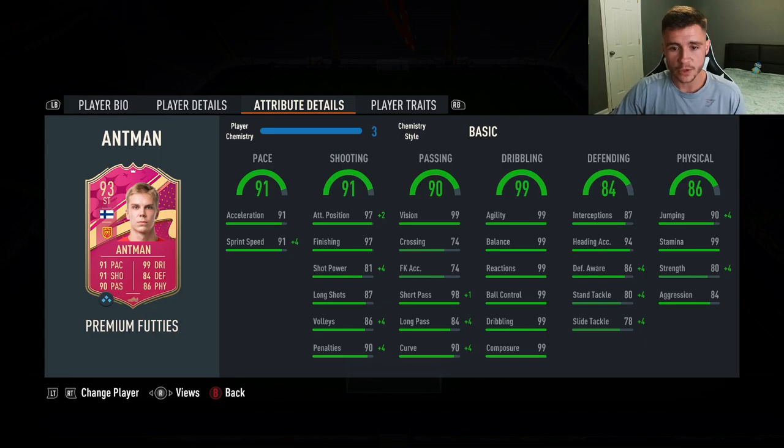90 passing is a very important stat if you want to play him at center attacking mid. He has 99 vision with 98 short pass and 84 long pass. 99 dribbling is obviously where the card is going to excel the most, especially with his 5-star skill moves. He has 99 agility, 99 balance, 99 in each subcategory.